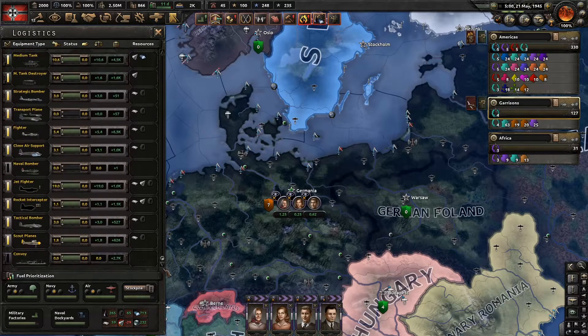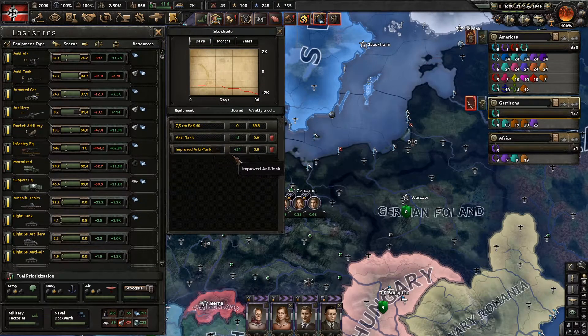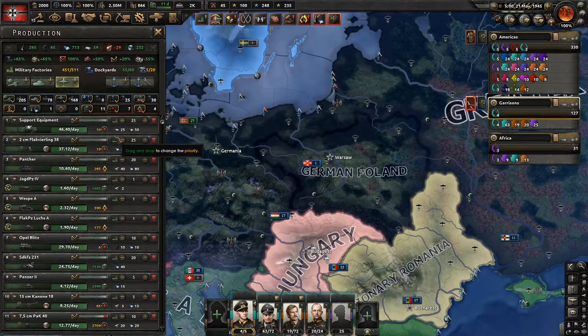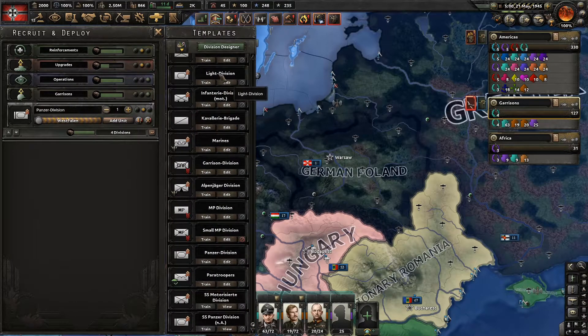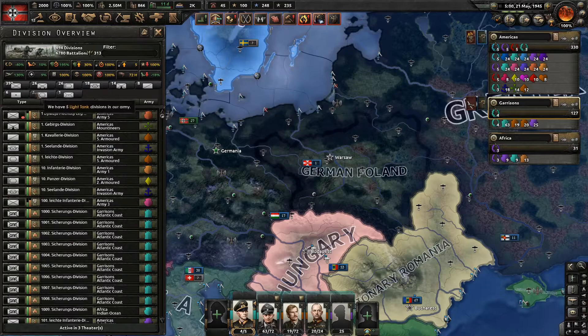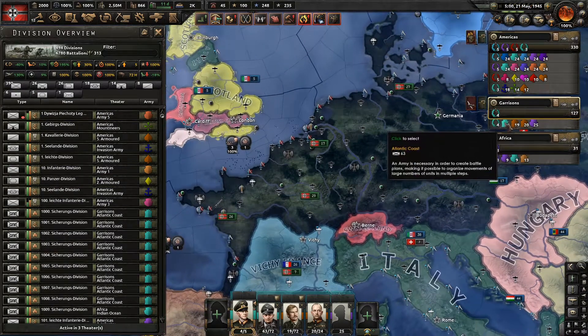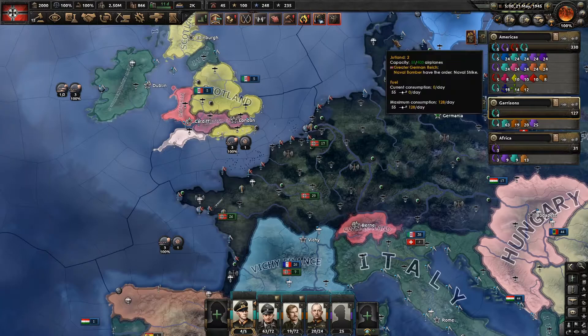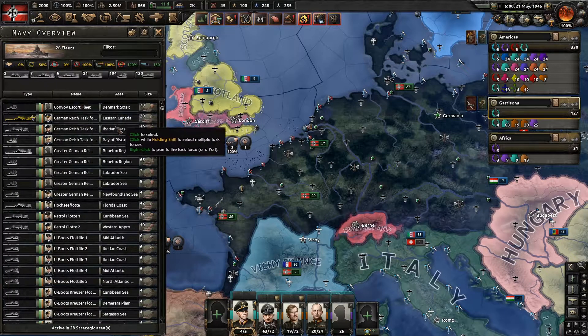We've got stockpile on almost everything. Anti-tank — we should have been producing more throughout the entire campaign, but we never really met any stiff tank armies, so it probably wasn't needed that much since we've got anti-tank in every single infantry division and we've got 390 of them, plus around 100 garrison divisions. We had six paratrooper divisions — I think we lost five of them but built a few more. For the navy, I don't think we actually lost any capital ships.